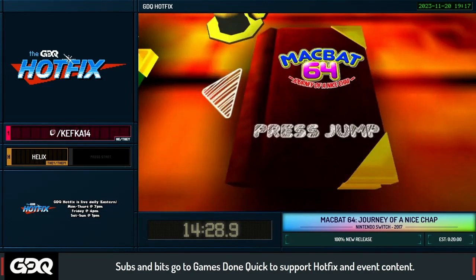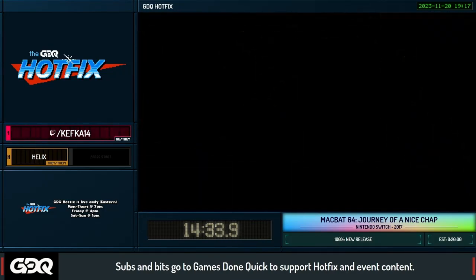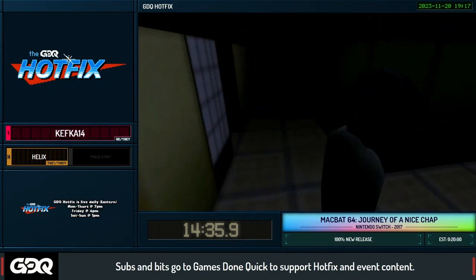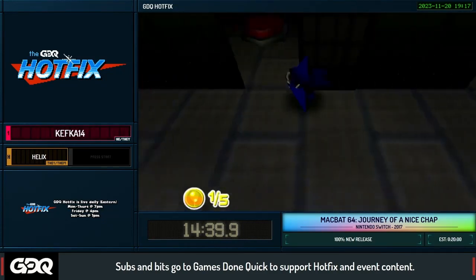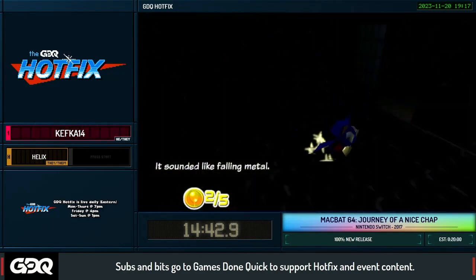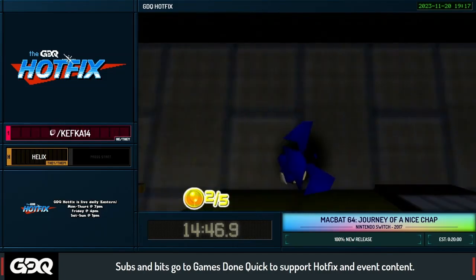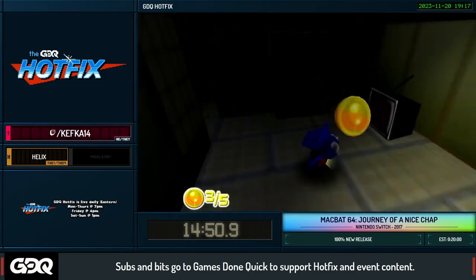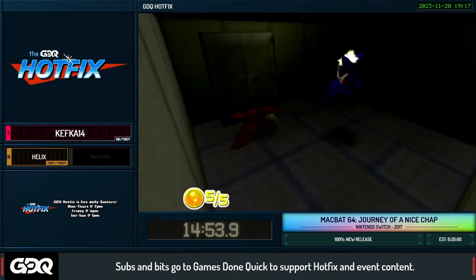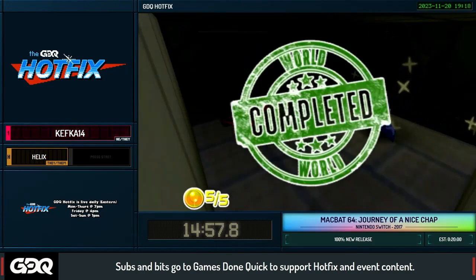Now we're coming into the second of five bonus levels — this one we call Spooky House. It's like a Japanese-style haunted house and it's my favorite level in the game for speed running. I've ground this individual level a lot — there's no jumping, it's just good movement, and something about that really speaks to my soul. We're already done with that level — super fast.